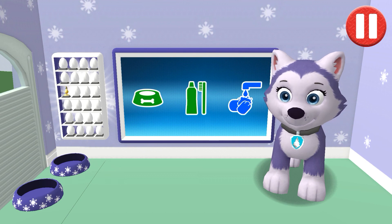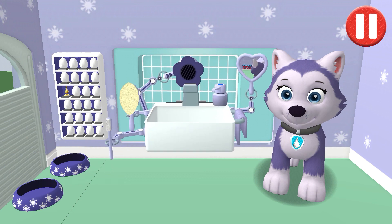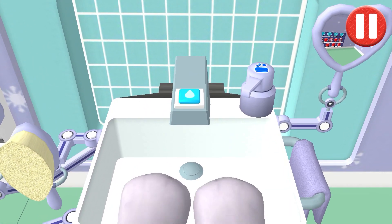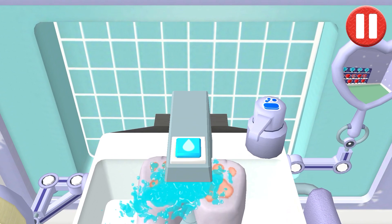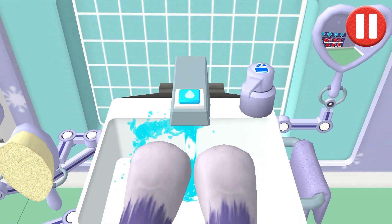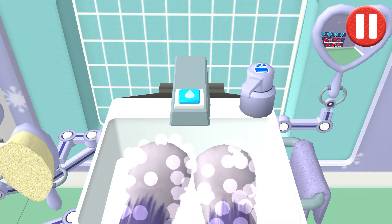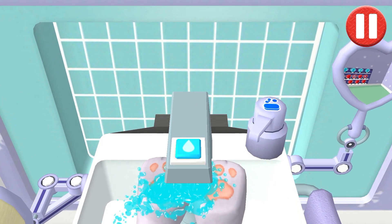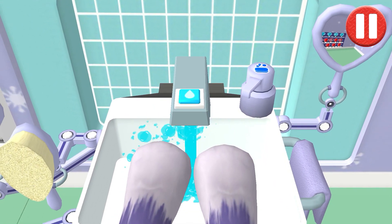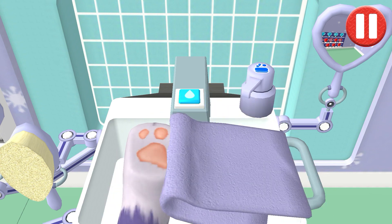No cavities for me. Time to wash the pup's paws. Tap the blue picture of the pup's paws. Let's rinse the pup's paws under the water to get them wet. Tap the soap bottle to put soap on the pup's paws. Wow, look at all those bubbles — those paws are looking clean!